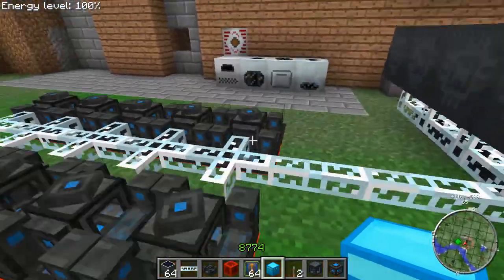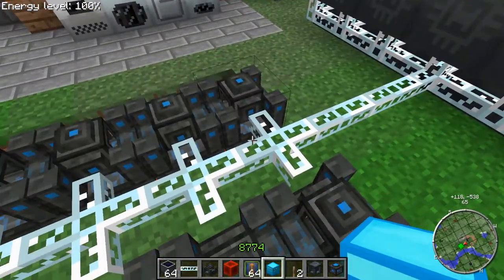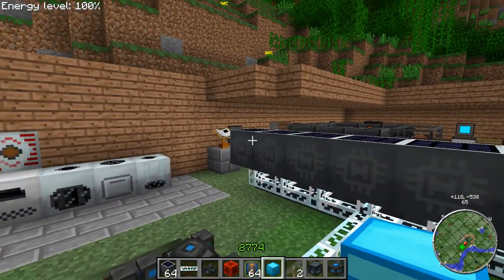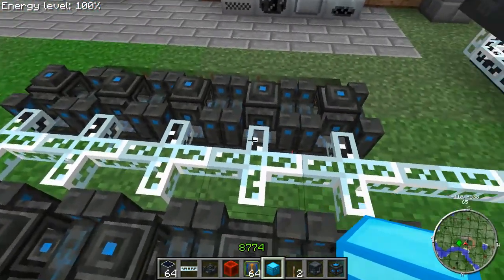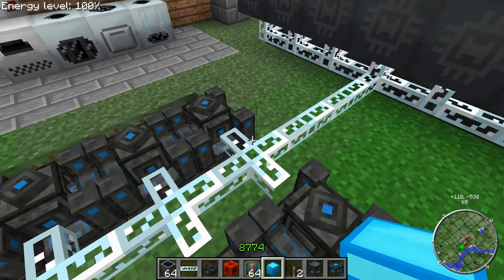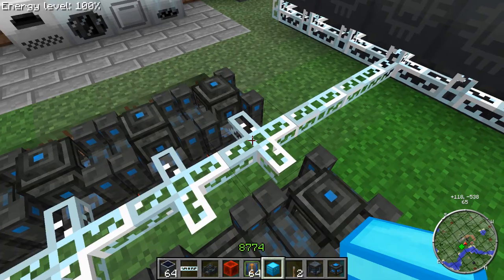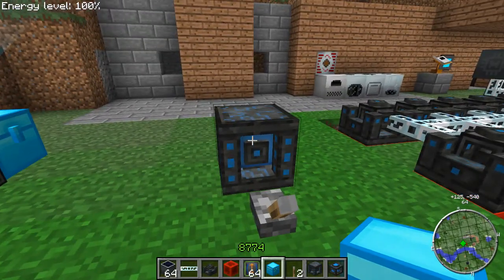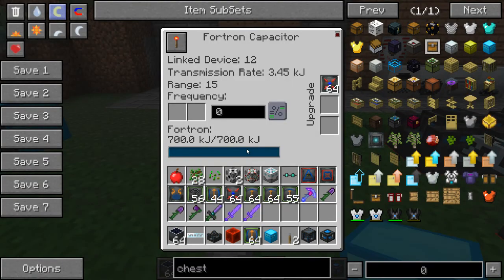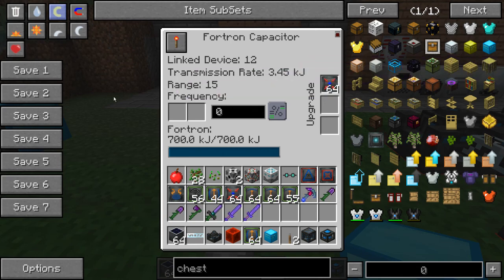I am powering this with IC2 power at the moment. These are normal solar panels, you all know them. By the way, I am using the Unleashed Pack here, so you can use MJ here too. You also can use the electricity from Universal Electricity, but it is not in the pack so I did not test that out. This capacitor is fully loaded at the moment, and it is able to provide 3,450 kJ to the Force Field Projector. This is achieved by using these speed modules.